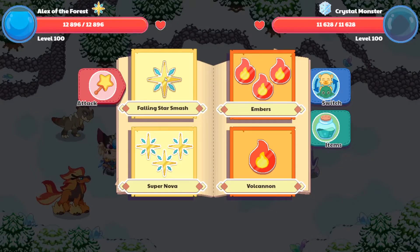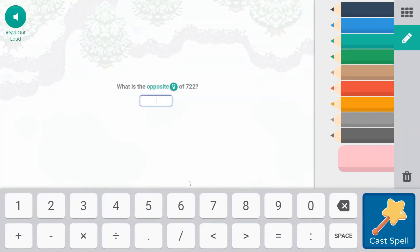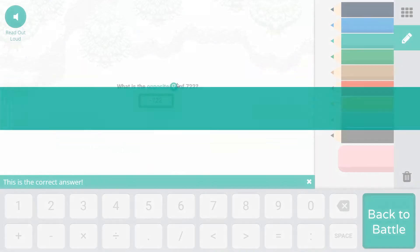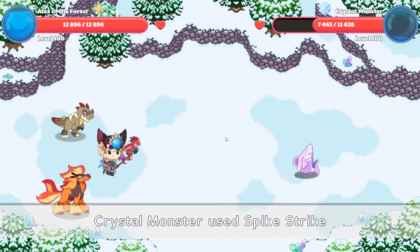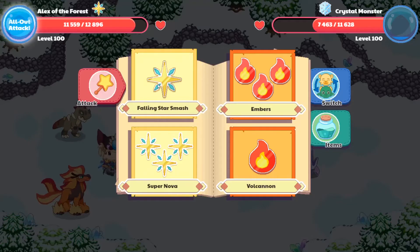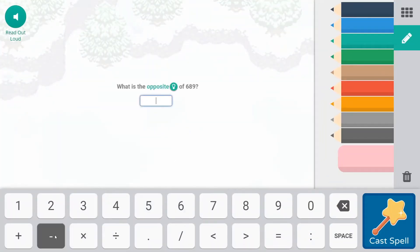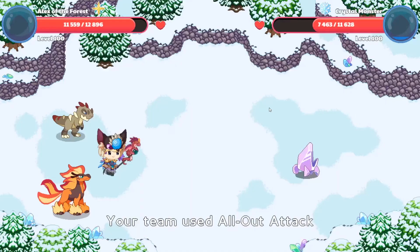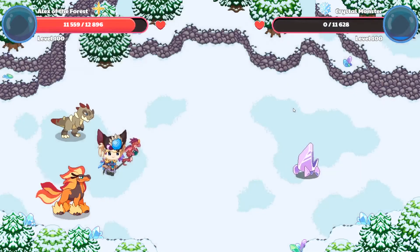We'll try for three hits. The opposite — 722. Woohoo! We got it right! We did some damage. Two more hits to take out this Crystal Monster. Spike Strike — 1,337 damage. We're going to use an all-out attack for this. What's the opposite? Negative 689. Woohoo! We got it right! And we took out the Crystal Monster with an all-out attack! Bye-bye!